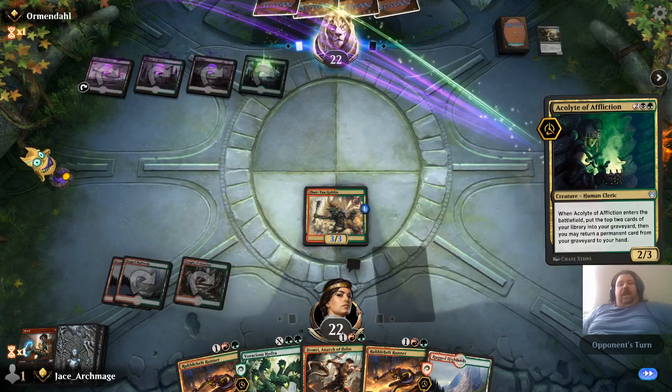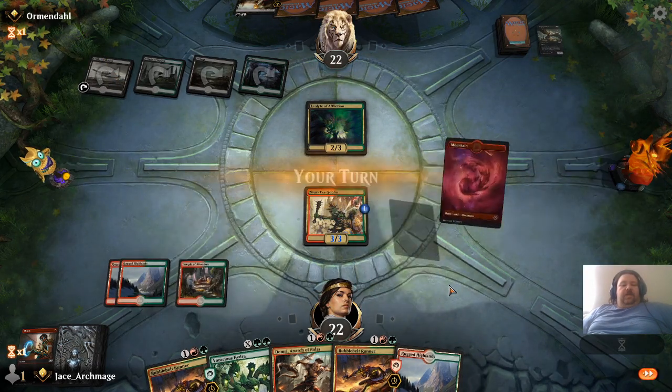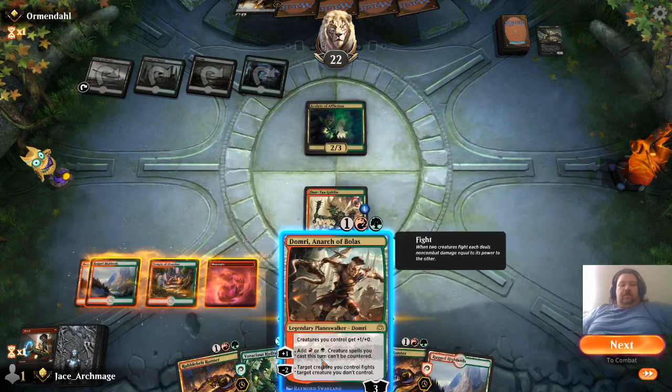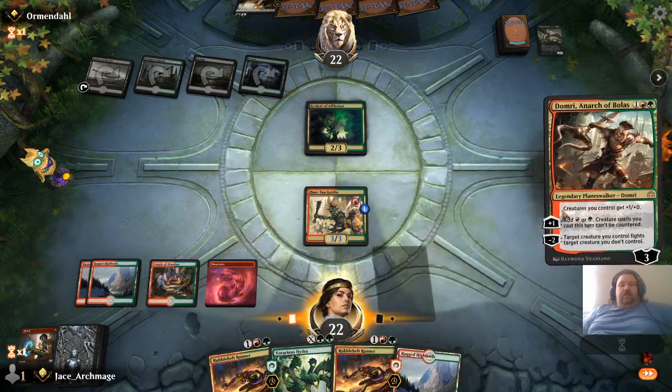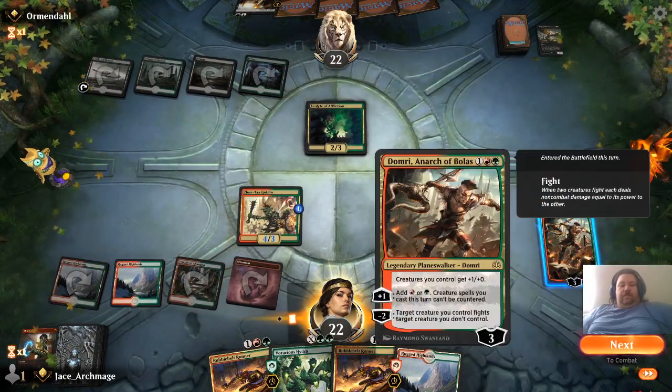I was hoping that I would see Grumgully pretty soon, but no such luck on that. There we go, a Mountain. We're going to drop Domri Anarchobolus. Let's see some panic in the streets.